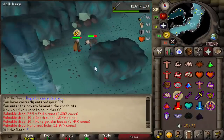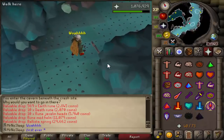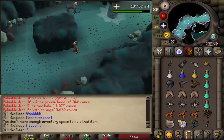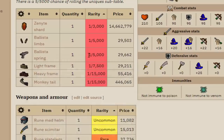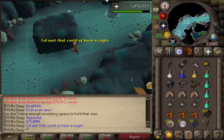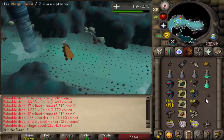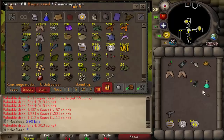Javelin heads are cool, but I really wanted to see a rare. Ask and you shall receive — our very first rare of the video was the ballista spring, a 1-in-5000 drop rate, the same as the ballista limbs. The zenite shard is only 1-in-3000, so we got a rarer drop than the shards, which is a little unfortunate. But it's nice to unlock something I've never had before on this account.